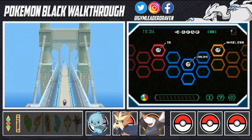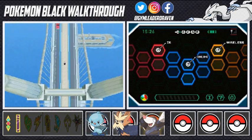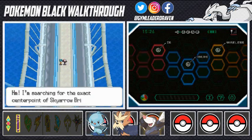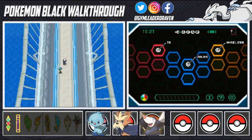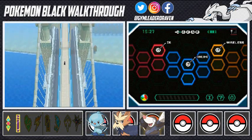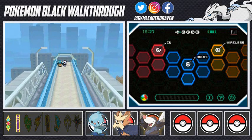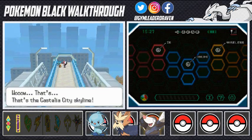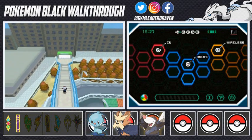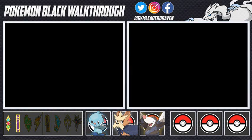Look at that — the George Washington Bridge, Spider-Man vibes! There's a boat down there — awesome. Really digging the graphics here. Someone is researching the exact center point of the Sky Arrow Bridge. The vantage point keeps changing. We are headed to Castelia City — it's a huge city, might take two or three episodes to get through. Look at that Castelia City skyline — amazing.